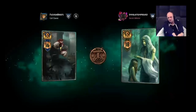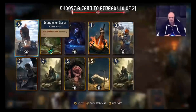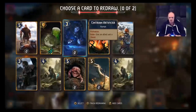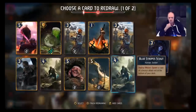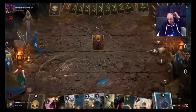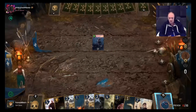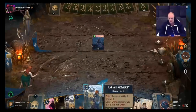Alright, it's Nilfgaard — that's probably not a good matchup for us. There's a lot of control, a lot of tempo. We shall see. We've got both Blue Stripe Scouts but no Commando. Let's get rid of the Artificer, and get rid of one of the Scouts. Great hand. If only we had Ike, we could take care of that immediately, but that's alright.